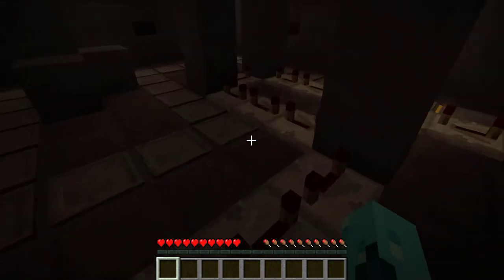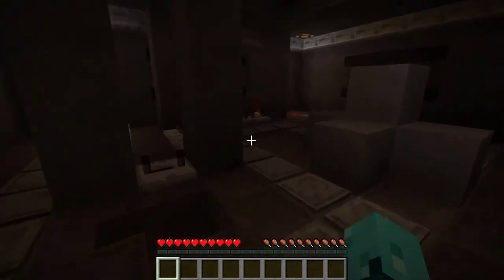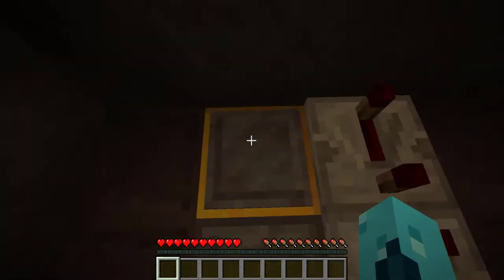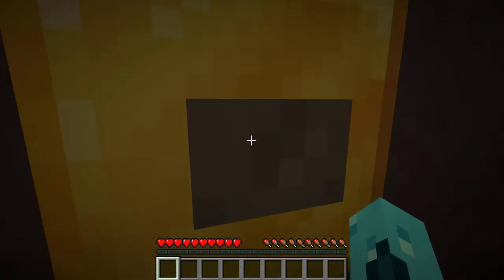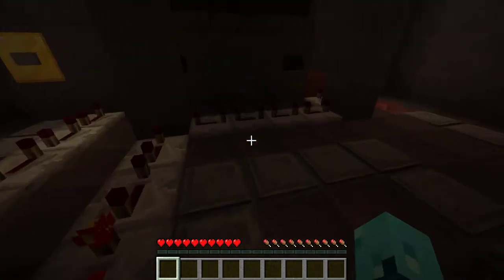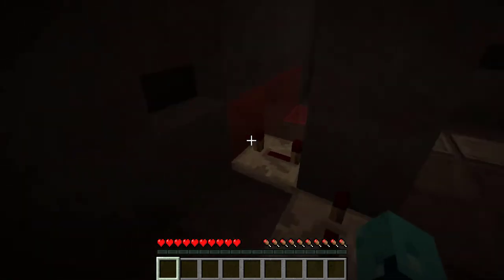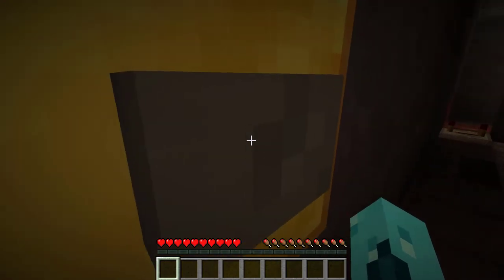The trick is that you have to get there before the repeater block runs down. You also cannot step off of this pressure plate path or slow down in any way, or you will have to start over. To start each attempt, you do have to stand on this gold-lined pressure plate and press the button. A sound effect will play and you start running.